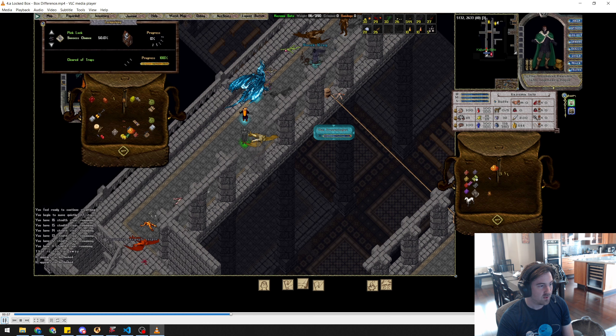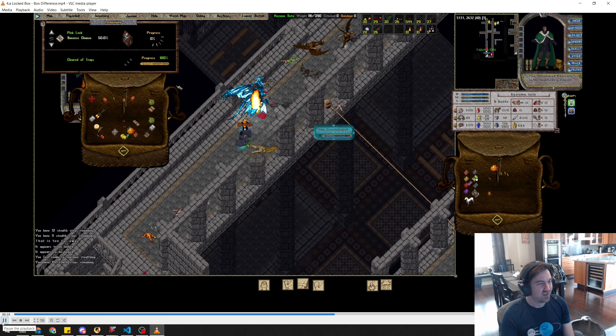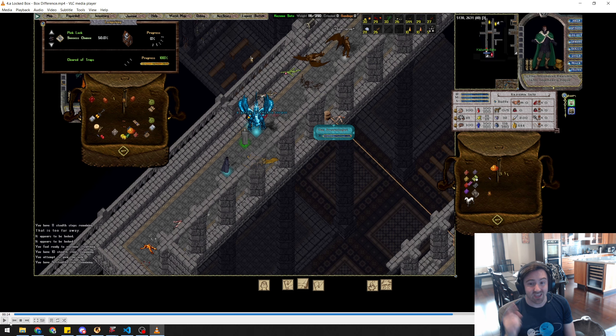If I had double-clicked that from one tile closer I'd be dead. But now I know which is the trap box. I double-click the other one and the lock-picking menu comes up. This menu appears as long as you are within two tiles — they work like dungeon chests. Using this technique of always interacting from one tile away first, you can identify trapped versus real boxes every time.